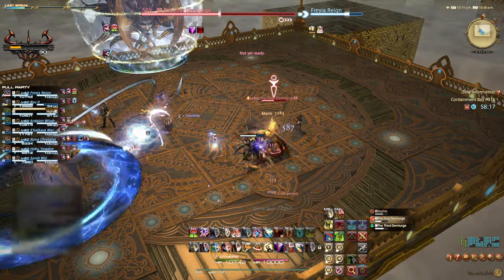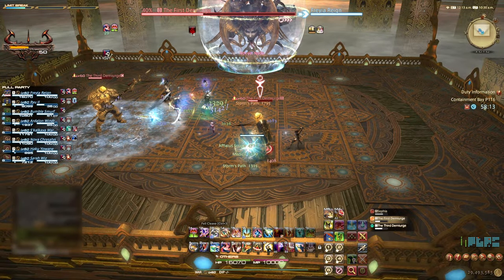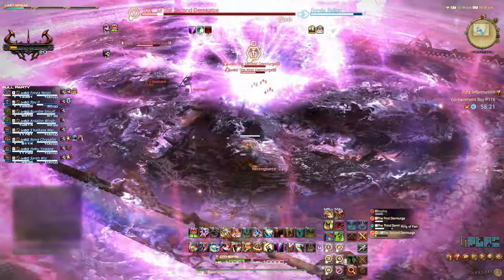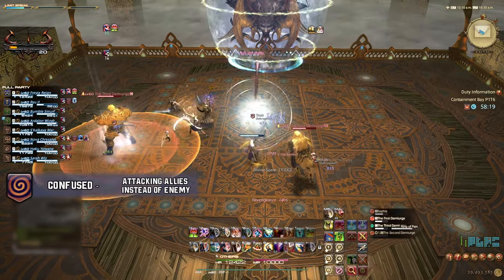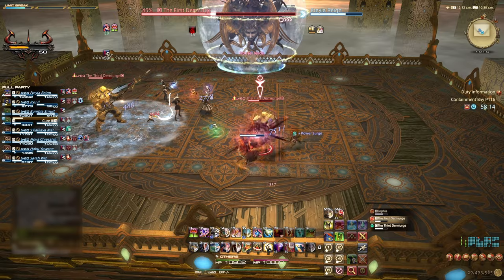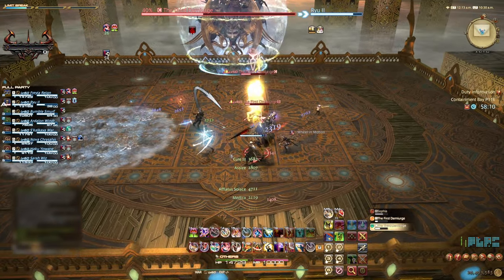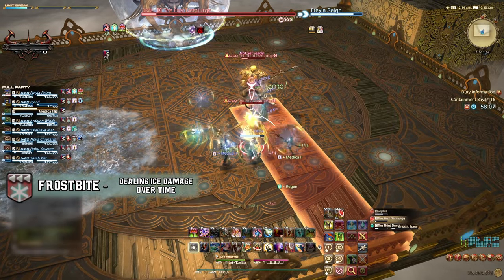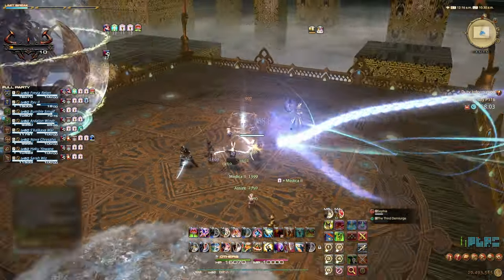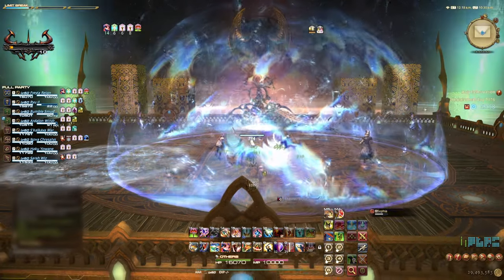We need to kill all three Demiurges to remove the debuff. Each Demiurge has its own separate abilities, being based around a paladin, a healer, and a lancer. It is recommended to focus and kill the second Demiurge first because of its gaze mechanic, which will confuse players for 8 seconds if they do not face away from it when it is cast. Then kill the third Demiurge, as this add places ice puddles around the arena which will deal damage over time in the form of freezing. The first Demiurge has a directional parry that can reflect damage back at players — aim to kill this add last.